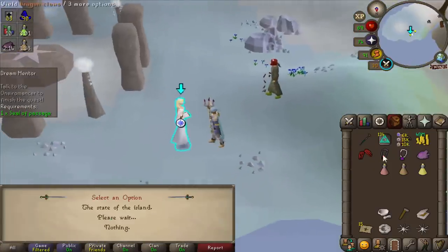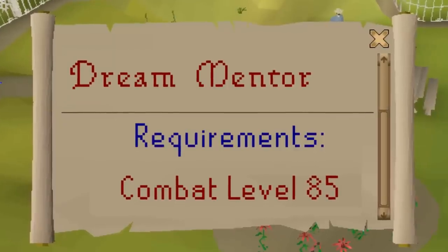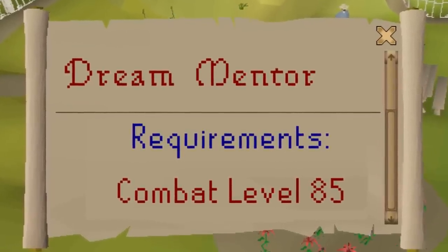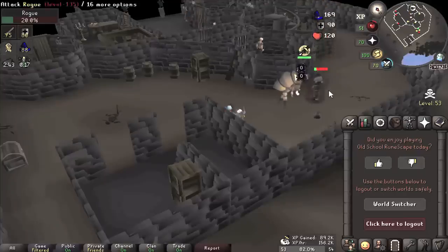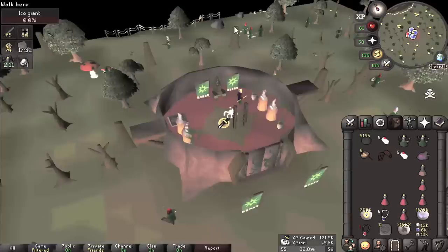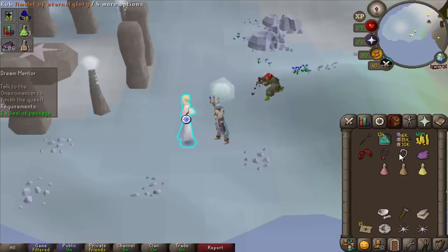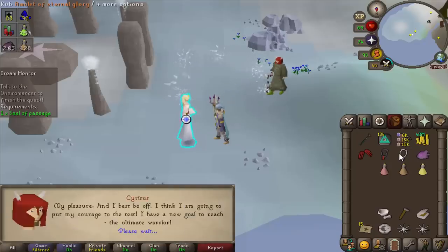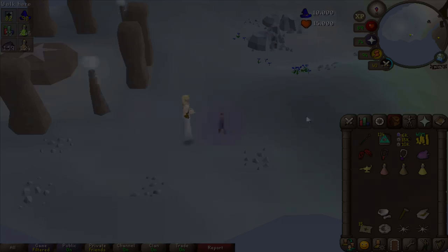Dream Mentor isn't particularly interesting, but the big requirement here is 85 combat. This actually changed the way I did Slayer back in episode three. During that episode I was barraging and also using melee, but it would have been faster to just train Slayer with mage. However, that wouldn't have got me 85 combat, which is why I chose the route I did. And luckily, I'm just 85 combat right now.